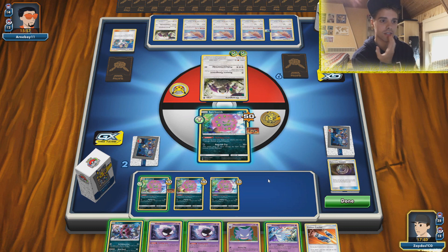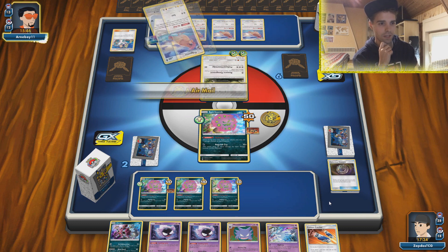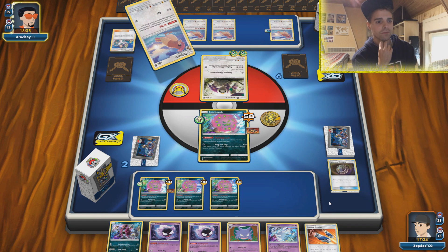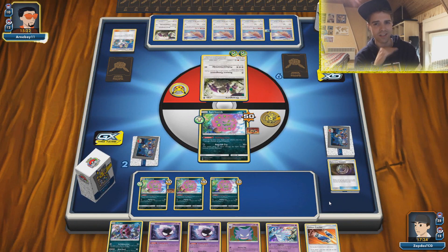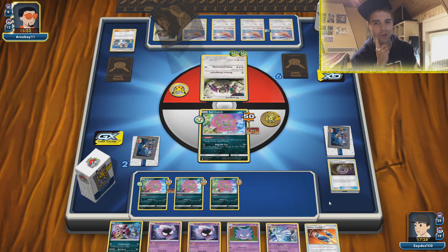Do we smack down Nihilego just yet? He could Custom Catch Nihilego, make it stuck in the active, and knock it out — so wait with that strategy. We're gonna wait until all our Spiritombs are ready. He could get rid of our Nihilego with the Mars — he could play two Mars at the same time thanks to Lieutenant Surge strategy. There is gonna be a point where he uses the Chip Chip Ice Axe and there's gonna be Copycat, Custom Catcher, and something else in there. Right now we don't have any energies in the hand — if we have an energy we catch it immediately.